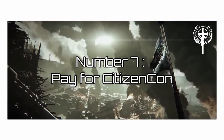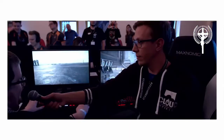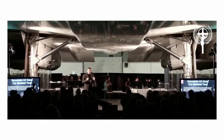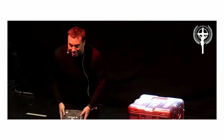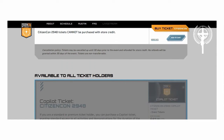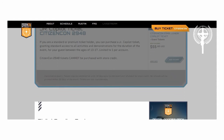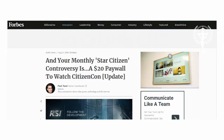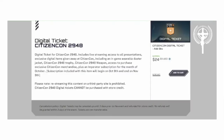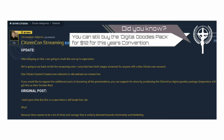Number 7: Pay for CitizenCon. Without having released a single game, CIG nevertheless holds a yearly fan convention since 2013 called CitizenCon. Entry to 2018's CitizenCon costs between $87 and $130. They are also doing a yearly livestream of the event. This year CIG wanted to lock parts of this livestream behind a paywall — it would have cost over $20 to watch the stream. They reversed this decision one day later and refunded everyone who bought one of those digital tickets.